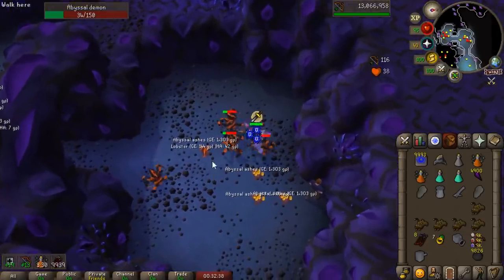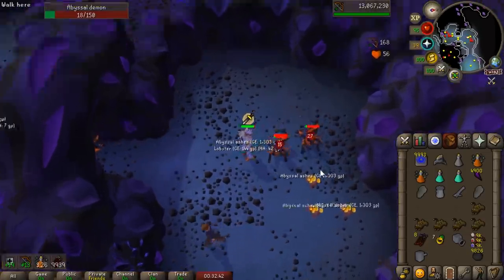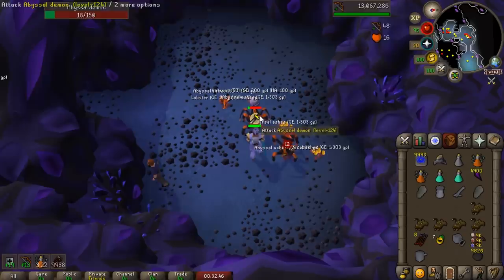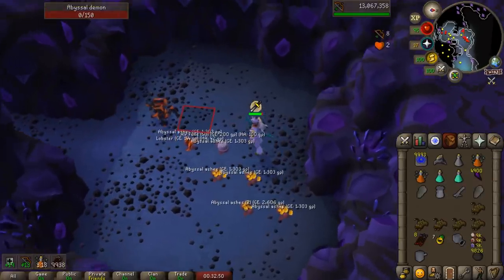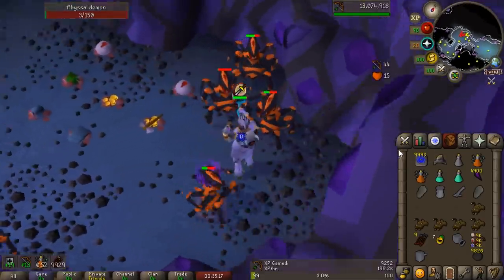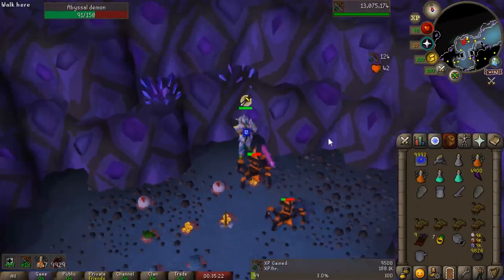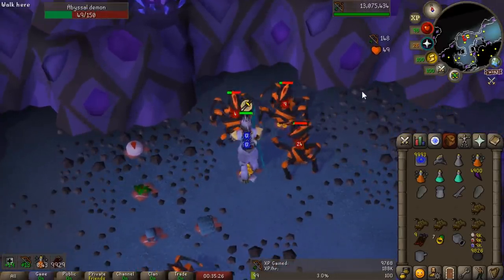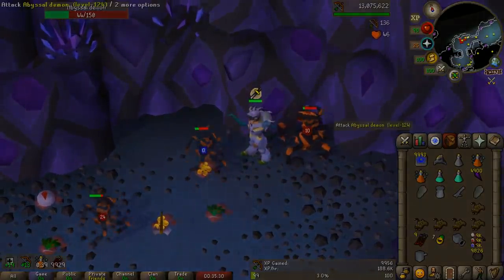While in the Catacombs I noticed somebody using the Zerite Bow on Abyssal Demons, and that's actually a pretty good idea. Without even getting a Slayer task we are absolutely shredding these Abyssal Demons. With auto-retaliate on you can pretty much AFK here because the Demons will aggro themselves based on the fact that your bow does AoE damage. Normally you wouldn't kill Abyssal Demons with range, but the Zerite Bow seems quite strong there.